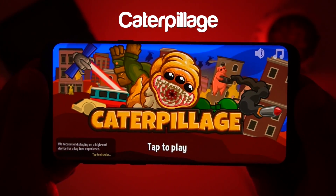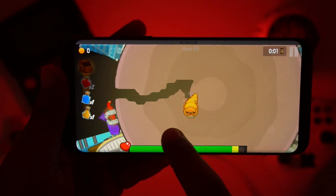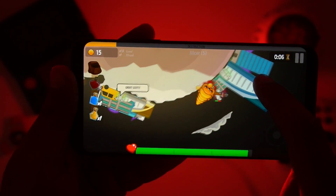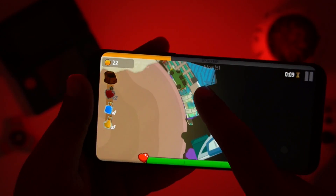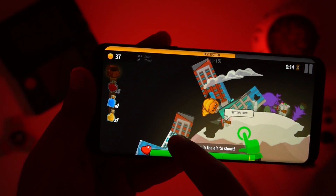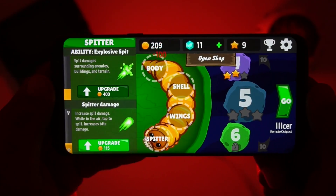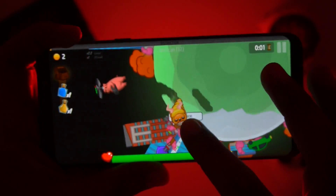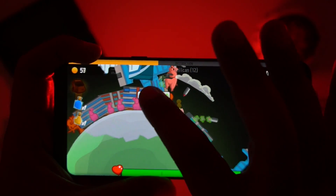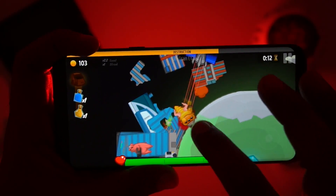The last game we have in our list is Caterpillage. In the game you play as a giant space caterpillar who is hungry and looking to eat everything that comes your way. The game is all about eating and destroying the planets of the galaxy which attempt to stop you. As you progress you grow and upgrade your caterpillar to take on the most challenging enemies. Overall Caterpillage is a crazy blend of action and simulation.